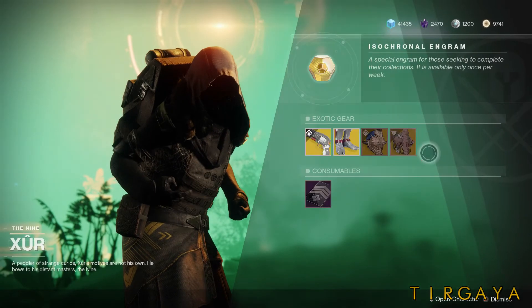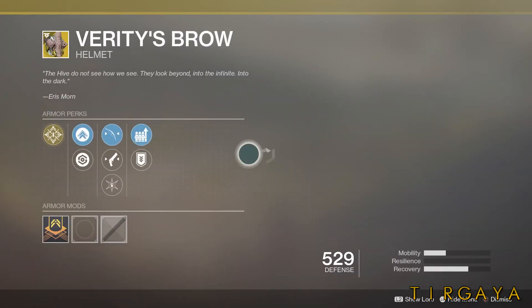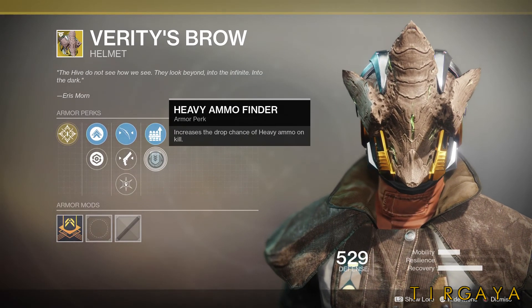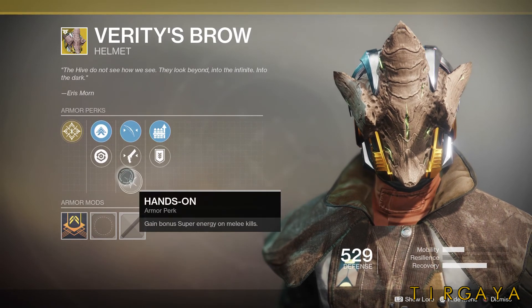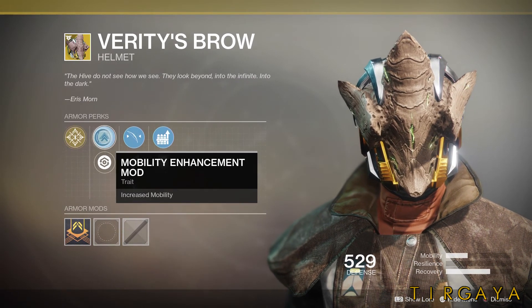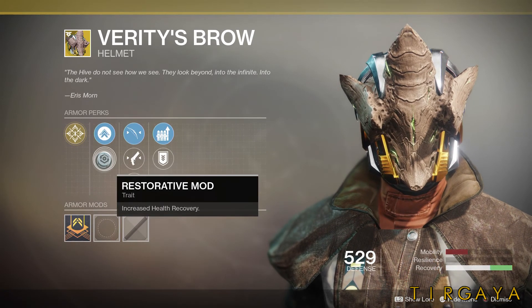And lastly, we'll take a look at Verity's Brow. This rolled with Shotgun Reserves and Heavy Ammo Finder, Bow Targeting, Hand Cannon Targeting, and Hands-On. Again, we have mobility and health recovery.